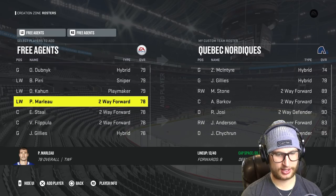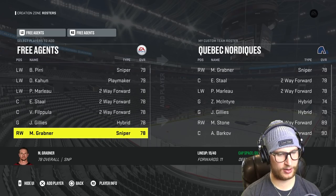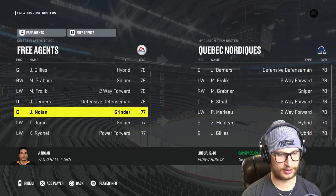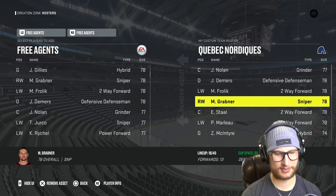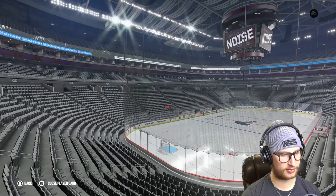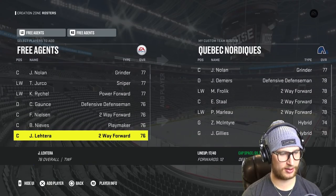McIntyre at 74 overall for the backup. Eric Stahl is down to 78 overall — yikes. I feel like we already have a bunch of centers, so I'll try to find wingers. Grabner, Frohleek — sure. We now have 12 forwards. I'll take Demers. I kinda want Nolan on the team — a 78 sniper. I'll get rid of Grabner. Is that Kirby Reichel? Doesn't he used to be like a four-star potential? He's 26, so yeah, maybe he was.